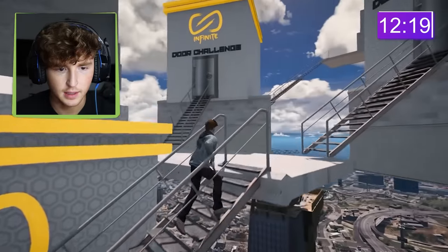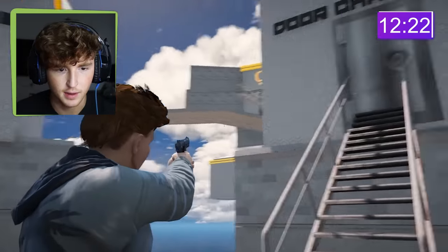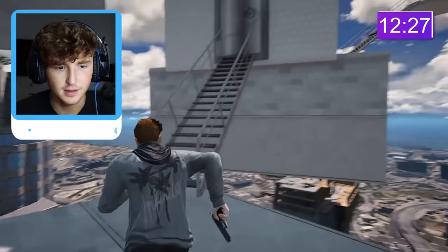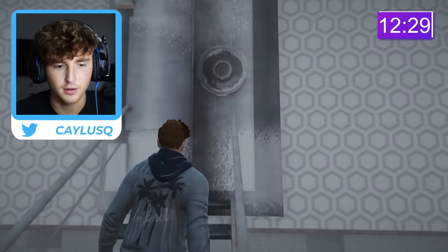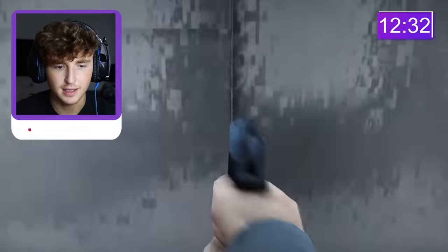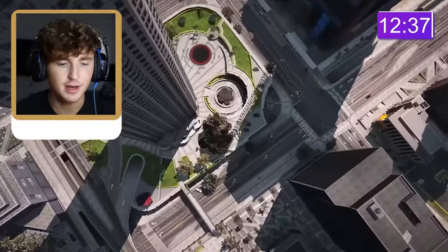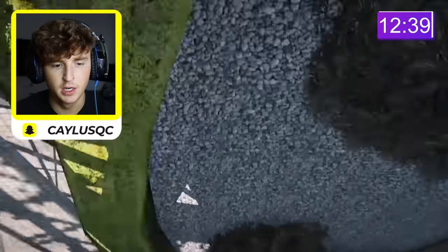Where to next? We got left and right. I see stairs that way — but I also see stairs this way. Which one is it? Let's go first person — I saw stairs, so I think it's this one, left. Go — what?! It's fake stairs, fake stairs — you've got to be kidding me.